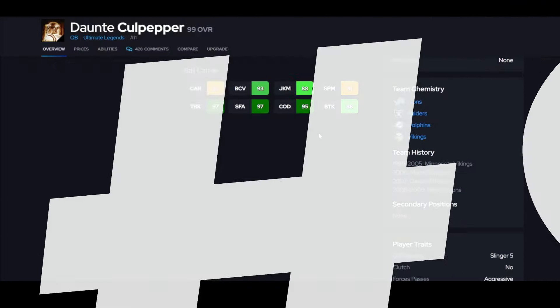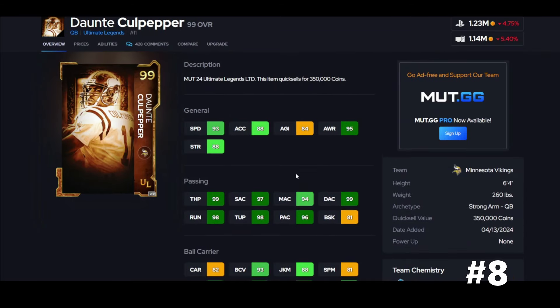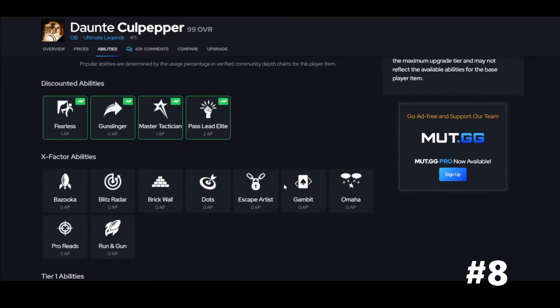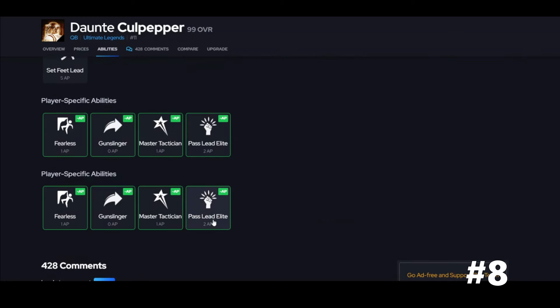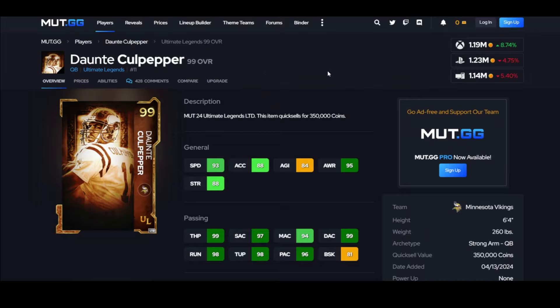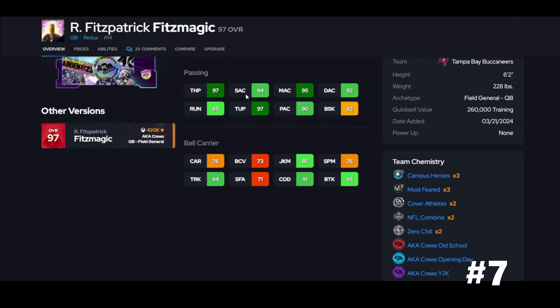Dante Culpepper — Slinger 5 is not bad but not great. It's definitely not Traditional 4, so you're going to be missing on that. In the red zone, everything tightens up and defense is so much faster — you've got to get the ball up faster because defense is cranked to 99 speed. You need to squeeze it in there. He does have Master Technician and Pass Lead Elite, but missing an X-Factor and not having the best release is why he's not higher on the list.